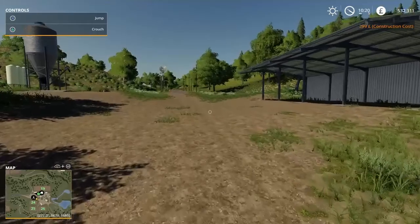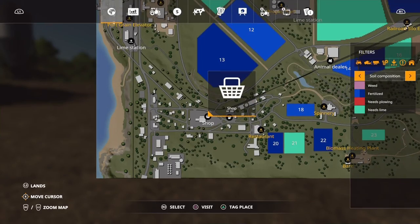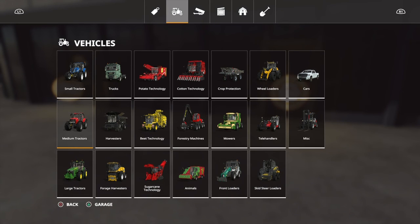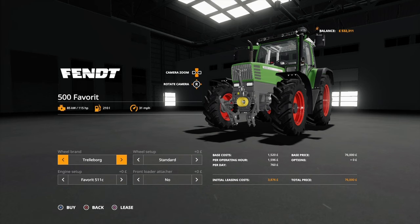Now is the fun bit — I'm travelling to the shop to buy the machinery we need. First of all, we need a small tractor that can pull stuff and has a front loader. We're going to get this Fendt 500 Favorit. We're going with Trelleborg tires, sticking with standard tires, but upgrading the engine from 115 horsepower to 150 horsepower. We're also adding a front loader attacher because this is going to be our front loader tractor. Let's buy this tractor.